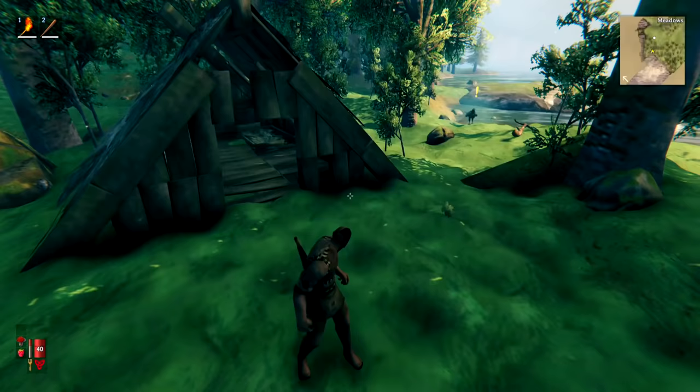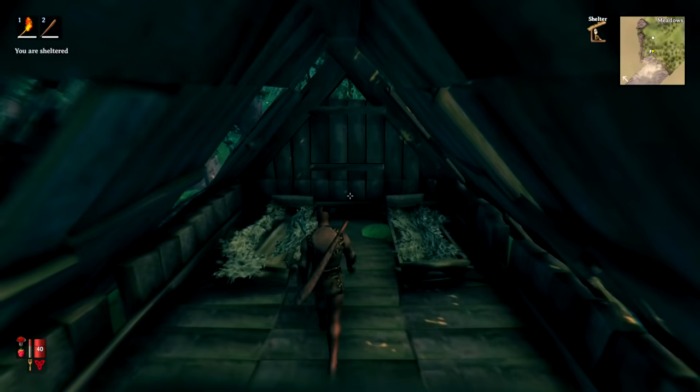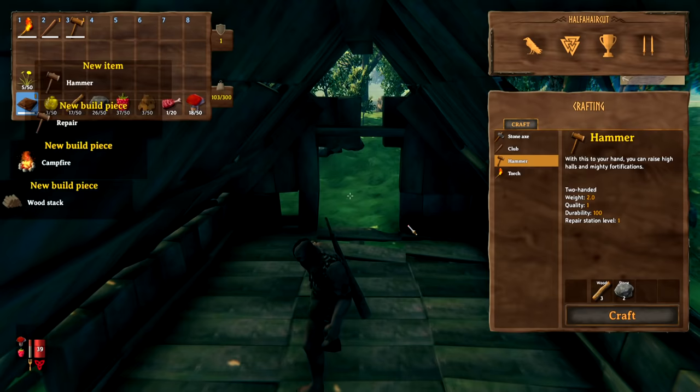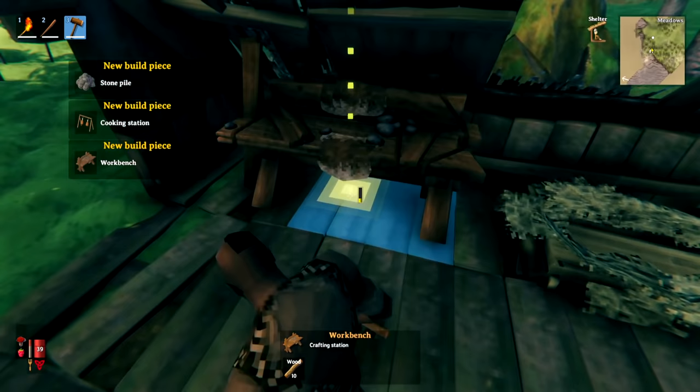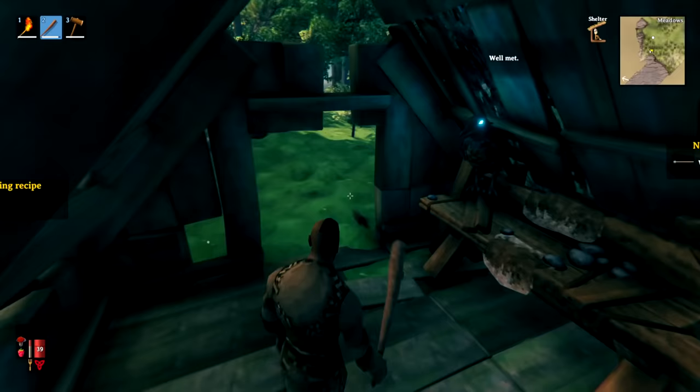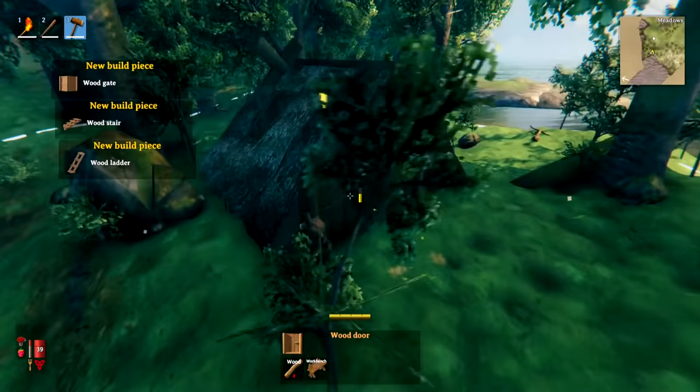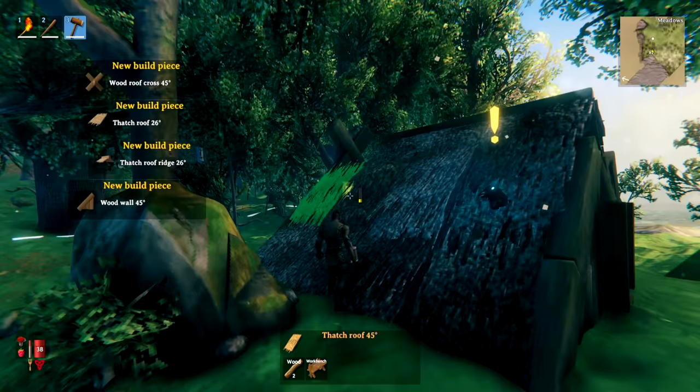Once you have your base location, be sure to mark it on the map. You might not find the perfect location on night one, but do prioritize making something so you can sleep through the night. Once you've got somewhere, start by crafting yourself a hammer from all the stuff you found along the way. You can then equip it, make yourself a workbench — which needs to be inside a building or covered over to work — and either build a house or convert an existing one.